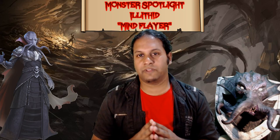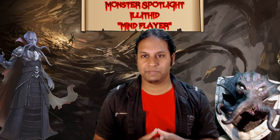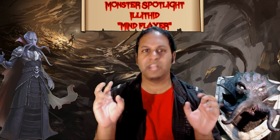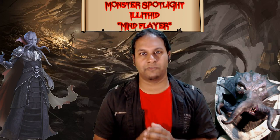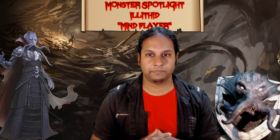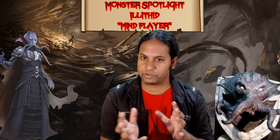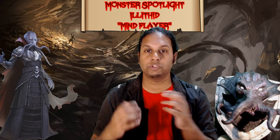Despite being a somewhat weedy type of villain, there are three major aspects that turn Mind Flayers from a standard intelligent spellcaster into a complex, versatile, and downright terrifying villain. Number one: they share a hive mind. They rarely function solo — more often they operate in a colony of as few as three illithids working in tandem toward a larger goal.